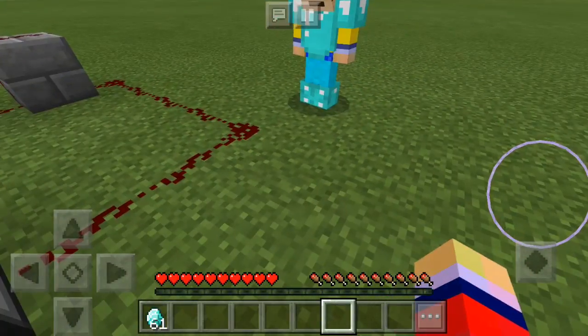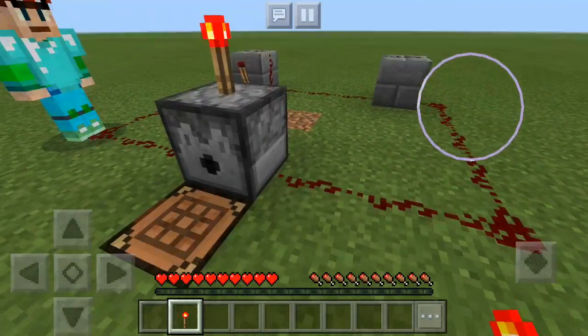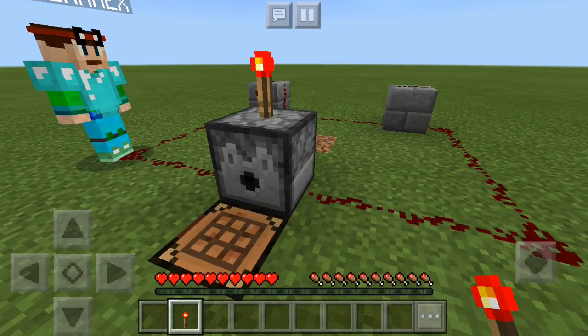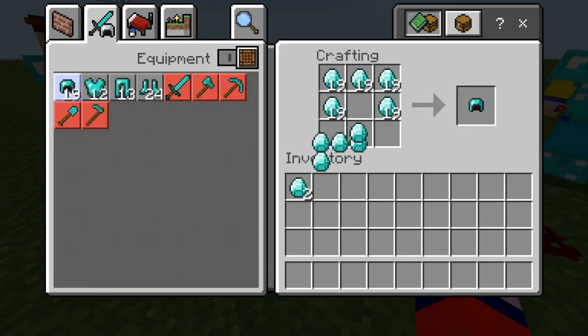So once again, grab your redstone torch, place in your items, and stand in the right position to quickly tap the block and the crafting table. Go for the least resource-requiring thing and just keep spamming it. Be careful that you don't accidentally click on the more requiring things because then you won't get as much out of the duplication glitch. As you can see, we are just keep spamming this thing and we will be gaining some more items.